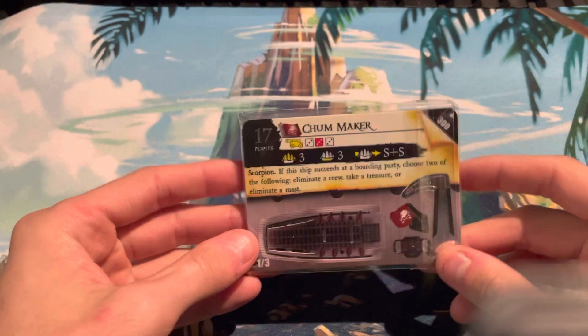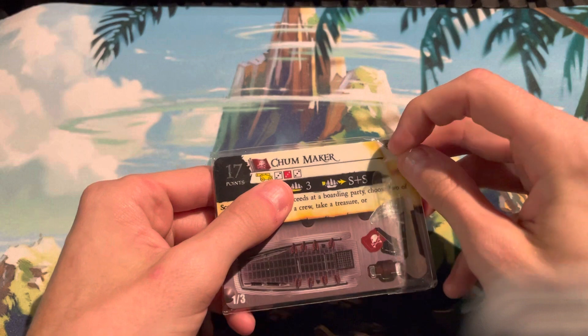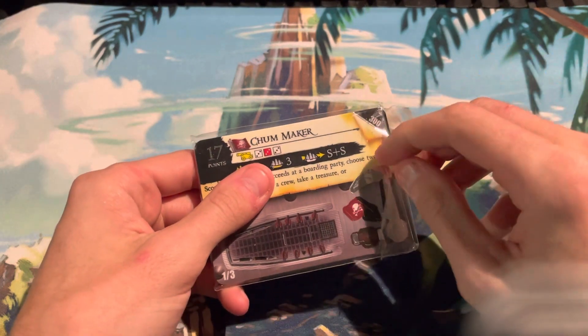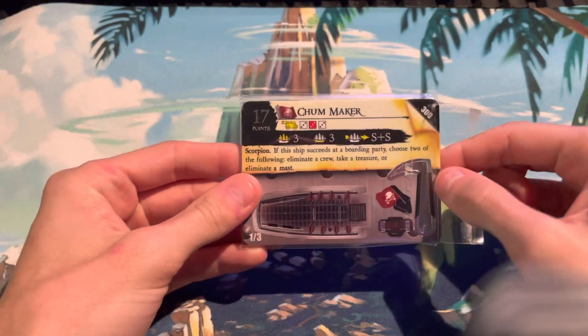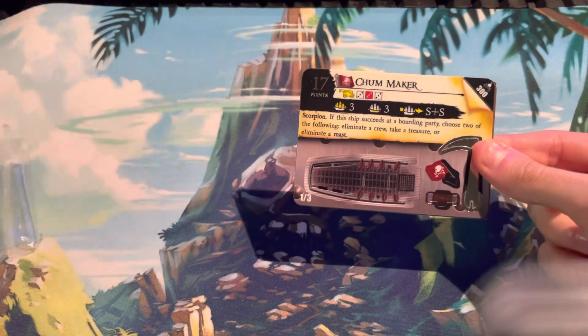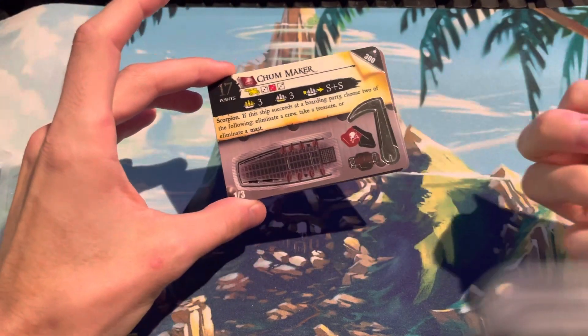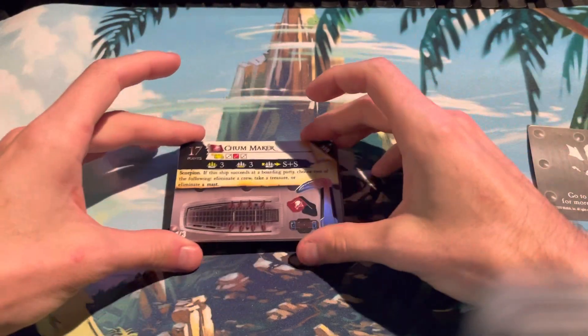It's a very, very rare piece, and I'm going to go ahead and just break the seal here. I can just hear all the collectors groaning. It's unsealed now, no going back. Let's go ahead and build this. It's been quite a while since I've built a Scorpion-type ship, but we're going to wing it.